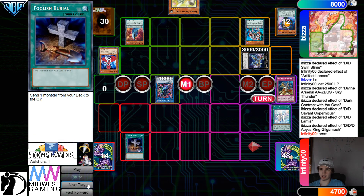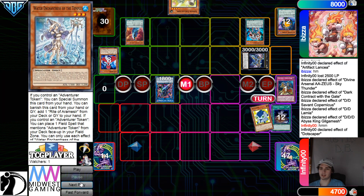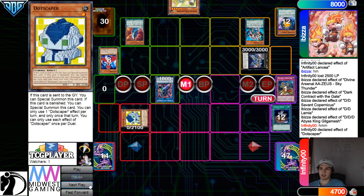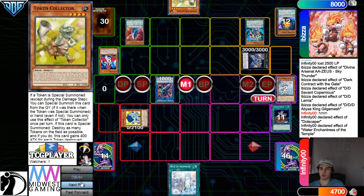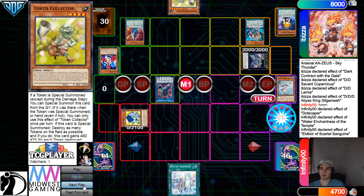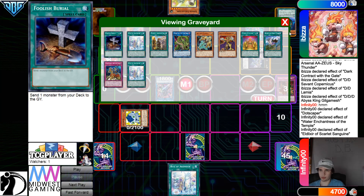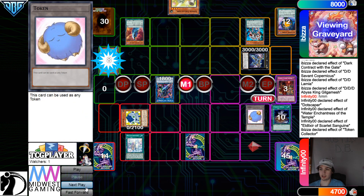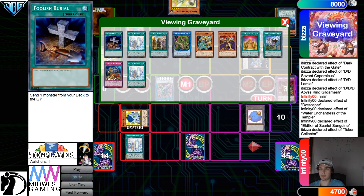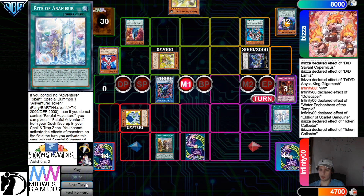Activate Foolish Burial, go dump Dotscaper. Dotscaper effect, special summon out. Now Temple, banish, go grab Right. Right will lose out to Token Collector that's in graveyard. Scarlet, banish, go set Walk Hero. They have Golden Lord and that's it. So they're going to Golden Lord, activate Right, bring out Token. I guess this brings out Faithful — yeah they're playing two Faithful. And then Token Collector, wipe the Token.